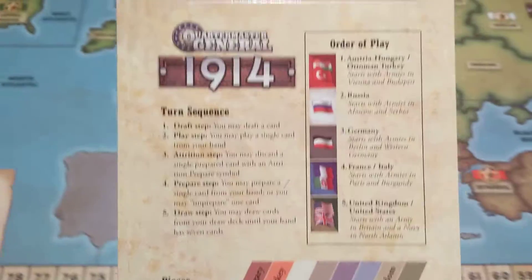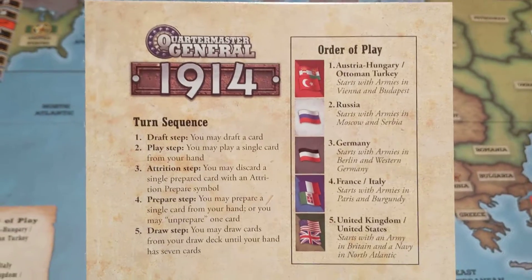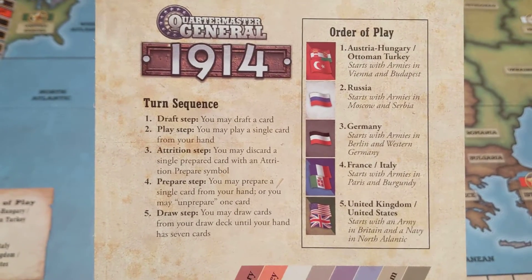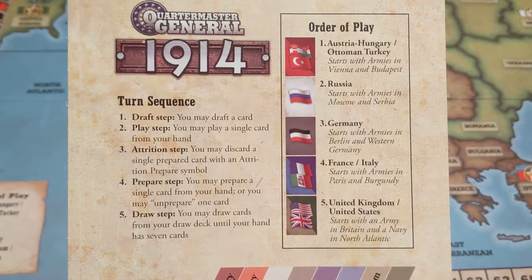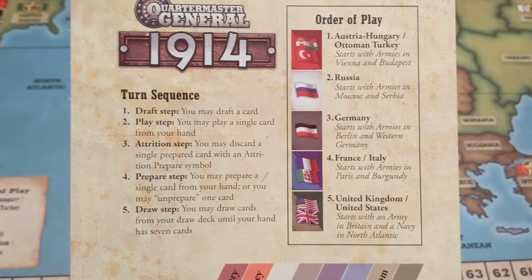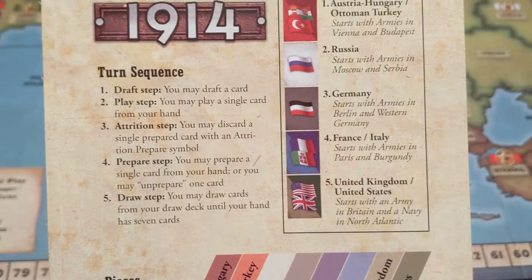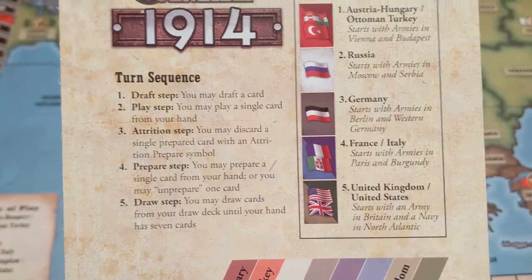Here's the basic turn sequence and order of play. The Austrians and Ottomans go first, then Russia, and so on. In the turn sequence, you can do all of the steps, none of them, or somewhere in between.